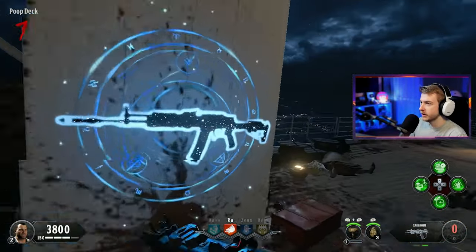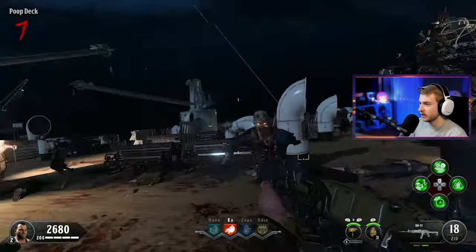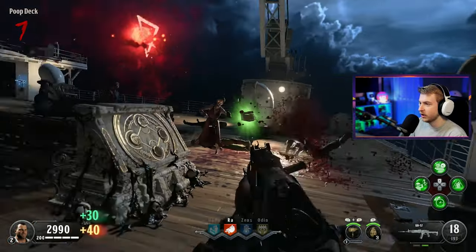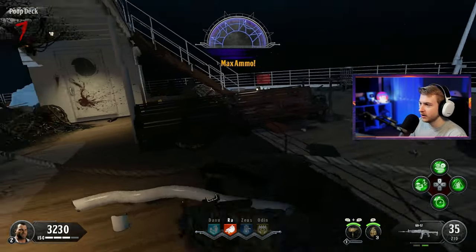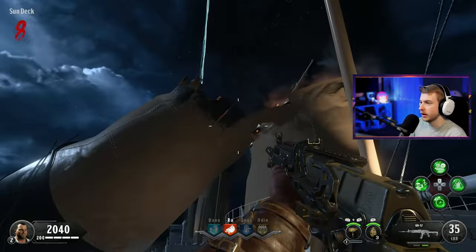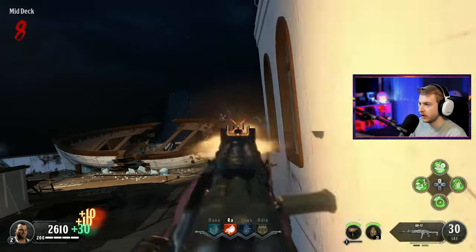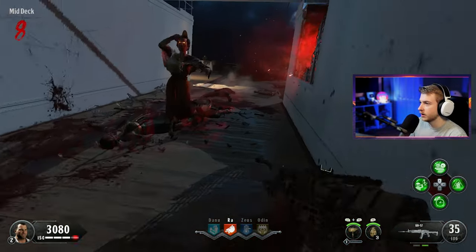I'm out of ammo. We'll take the KN57. I'm assuming this is like the AN94, or whatever they call it in BO3 — the KN97 or something. They just slightly change up the names but they're all the same gun. Max ammo actually refills your mag too — that's sick. Let's use the breeze so we can go on top of the ship. That's where that thing broke, the steam stack or whatever it's called. A portal? Unlock the engine room to use this fast travel — there's fast travel on this map. Those are like the portals on Die Maschine.